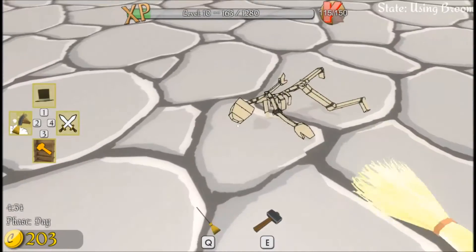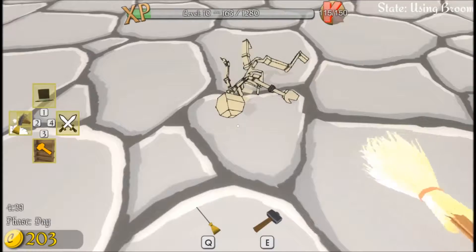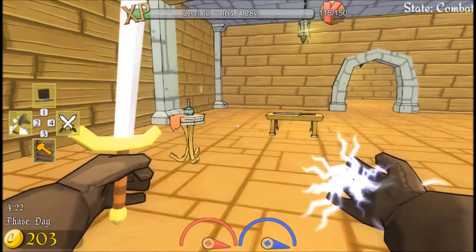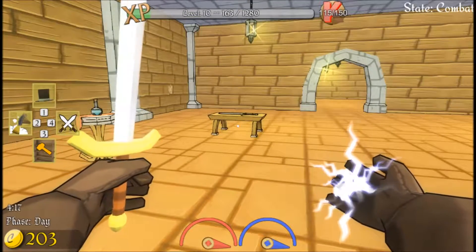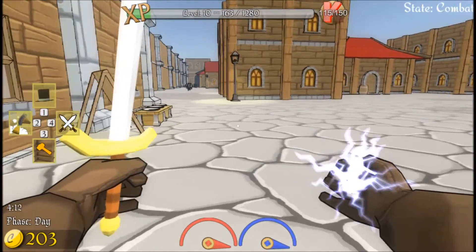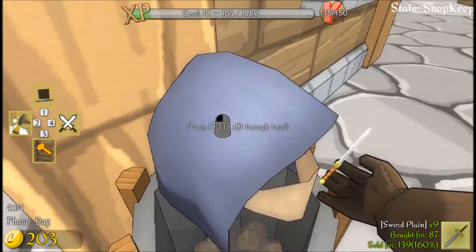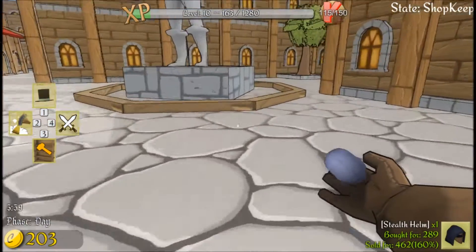I work for my money by ripping you off. Some people are just so rude. Just because I'm ripping you off, you think you can play Robin Hood and rip me off? Who do you think you are? Alright come on people, gonna run around and dig through the trash. Oh, we found a helmet - stealth helm! Nice.